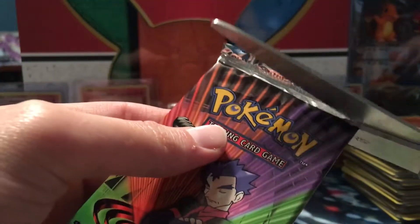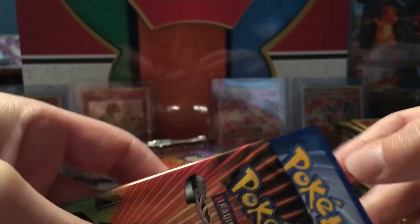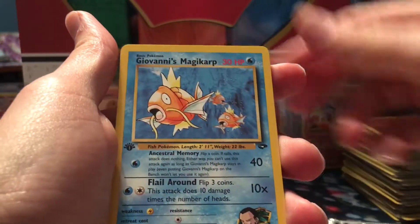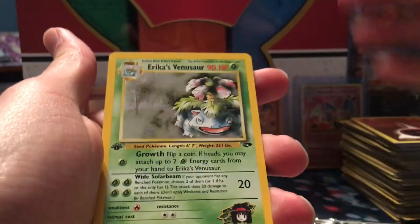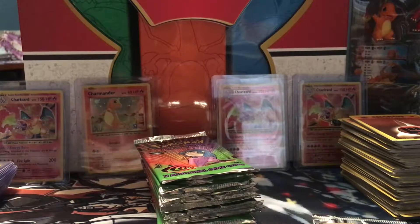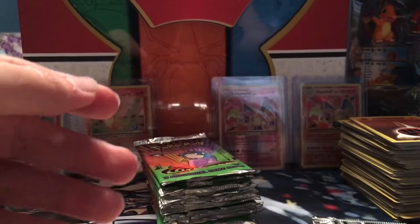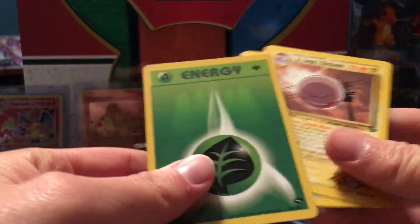We'll try the Koga pack. Got a Blaine's Ponyta, Sabrina's Abra, Giovanni's Magikarp, Koga's Tangela, Misty's Psyduck, Blaine's Rhyhorn. There we go - we're one for three! Got an Erica's Venusaur. I knew there's more foils in here. This card is in great shape - there's that Venusaur. Very cool.